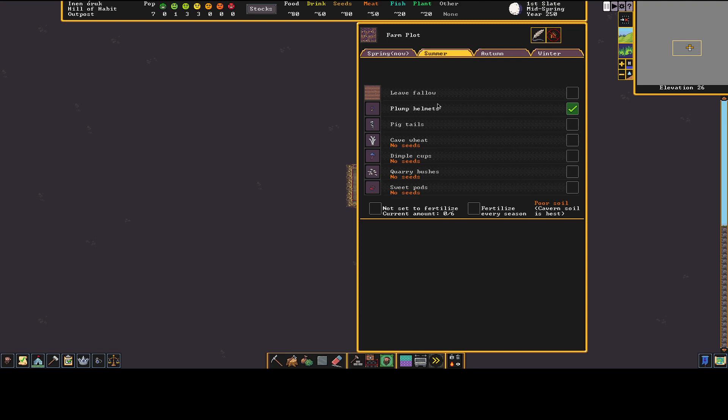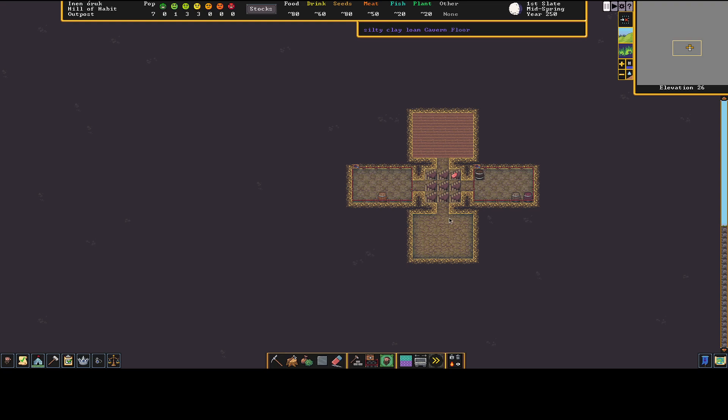The most important thing: your dwarves are alcoholics — they don't really need water, they need alcohol. You technically do need water for cleaning wounds and feeding unconscious dwarves, but really you need alcohol. Plump helmets can be eaten raw, cooked into meals, or brewed into plump helmet wine. So: spring through winter, all plump helmets on this farm plot. We'll add a pigtail plot later when we have more dwarves.